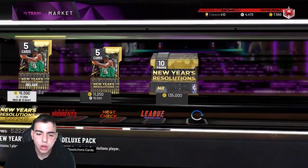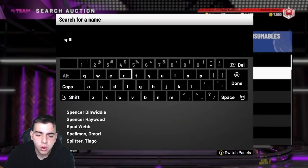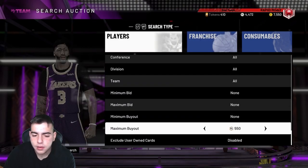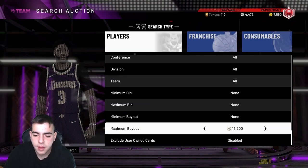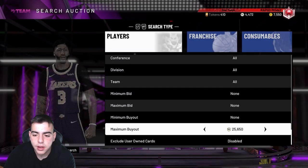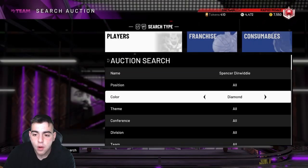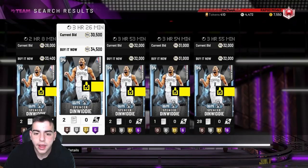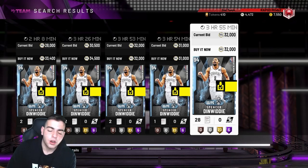Pretty much anything you picked up was a good buy. For instance, I picked up two Spencer Dinwiddies for 20K each. He has really good stats, he's a tall point guard, and you're never going to see a diamond at 20K for long. He's already over 30K now — I got two of them for 20K, so that's already a win.